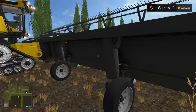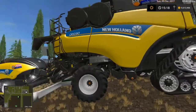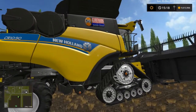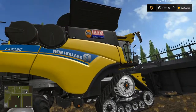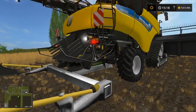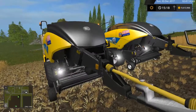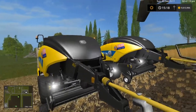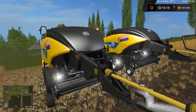I've got my trusty combine — this is a new-ish one from the Game Mods YouTube channel, which is a very good modder. It's got a hitch at the back to connect two balers or whatever you want. There's a square baler and a round baler, but you don't know which is which because they both look the same.